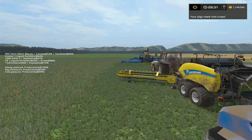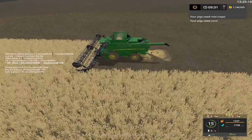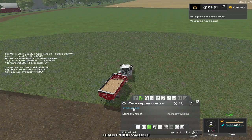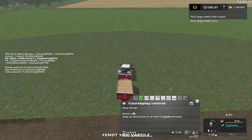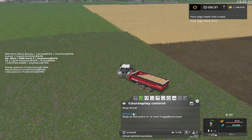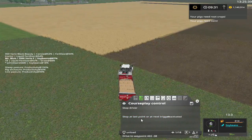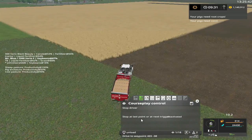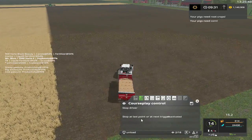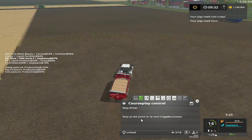I want to have the front trailer for grass bales. Let's do our tractor real quick — yeah, here we go. We're gonna go ahead and drive course. He's heading over to that point and then he'll unload and then hopefully follow the combine.